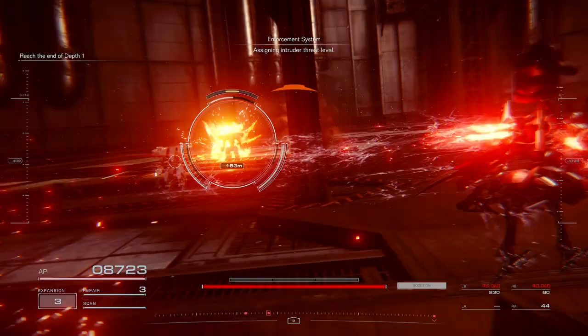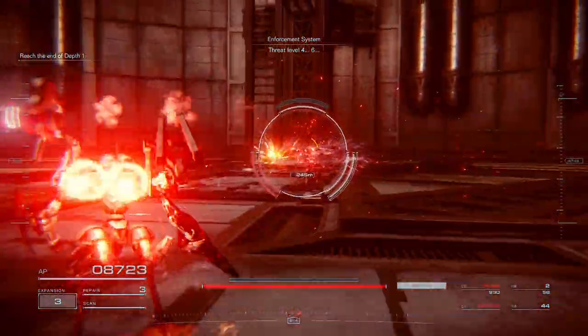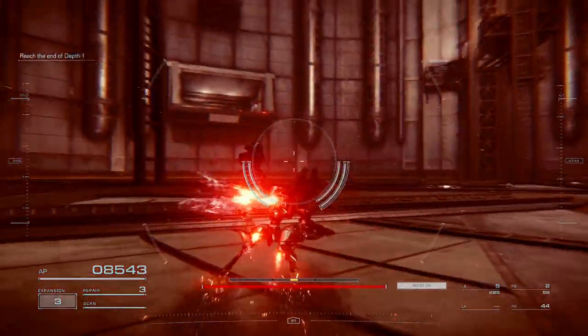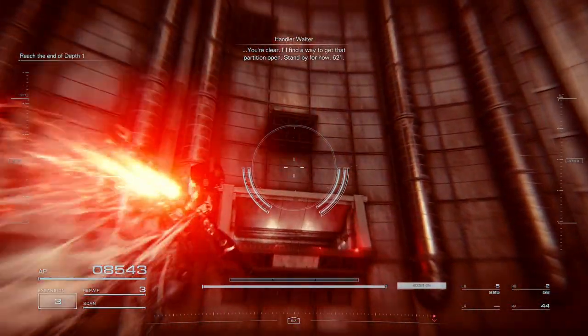Containing intruder. Threat level 4... 6. Level 6. Resistance determination. Preparing for distance. You're clear. I'll find a way to get that partition open. Stand by for now, 621.